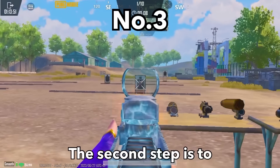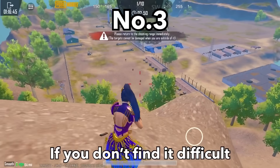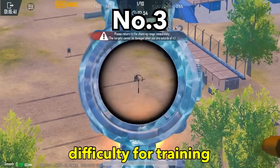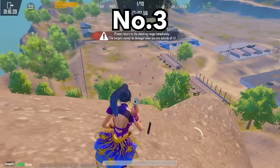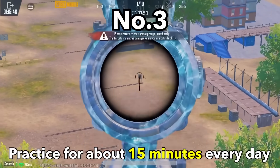The second step is to come to the training mode and try to lock the aim to the target. If you don't find it difficult, try from a long distance to increase the difficulty for training. Practice for about 15 minutes every day.